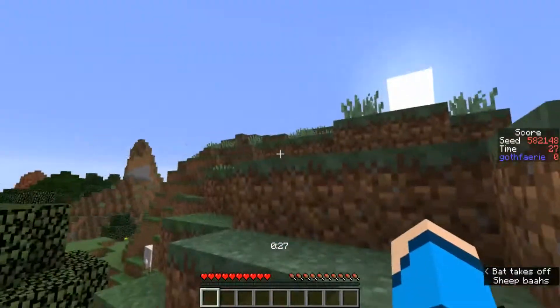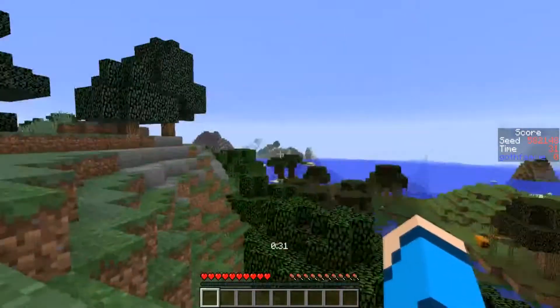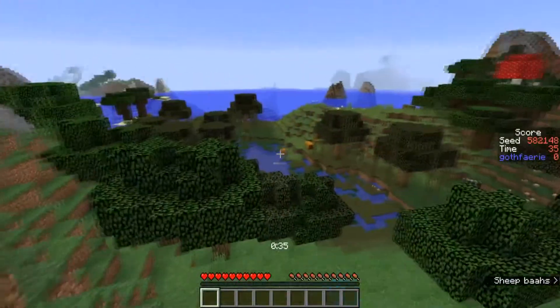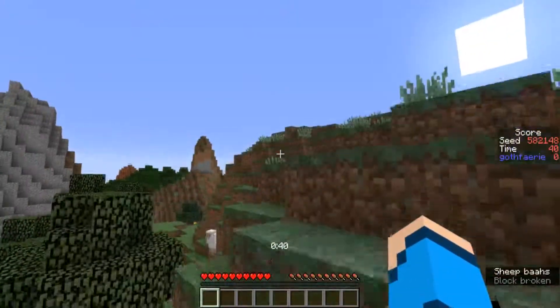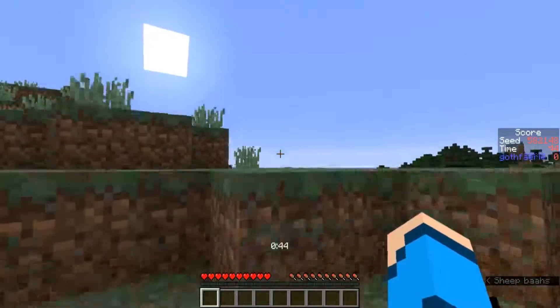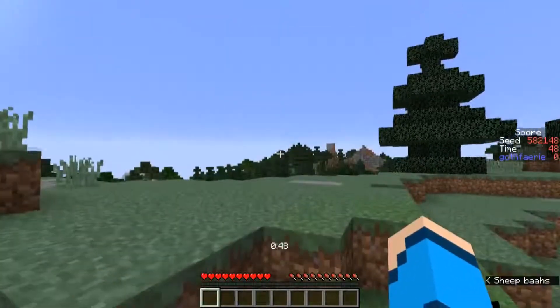This seed starts us off on the edge of an extreme hills biome. We have a spruce forest sort of around us, going into a roofed forest in this direction. There's a swamp with some pumpkins visible in this direction as well. Over across the way we have an oak and birch forest, and then behind us we have extreme hills, with a mesa poking out just over in this direction, and then extreme hills with some more spruce forest over on the other side of this hill.